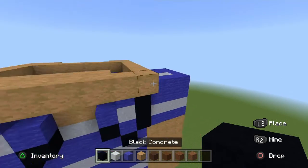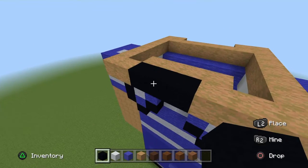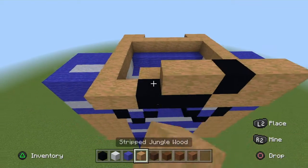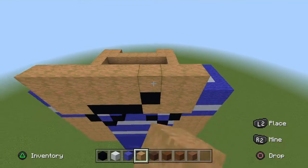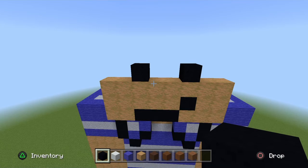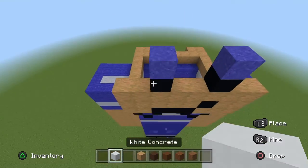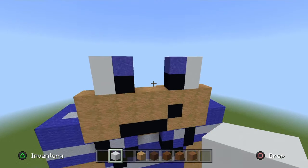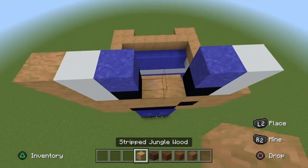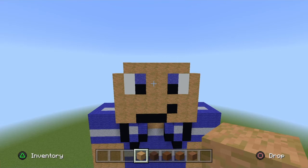Now we start on the head. Go in three Stripped Jungle Wood from the right and break three. Get your Black Concrete, place three there and diagonally to the top right place the Black Concrete. The next row is all Stripped Jungle Wood, and so is the row after. On top of where the Black Concrete is out diagonally, place the Black Concrete above it. Skip two blocks over and place the Black Concrete. Get your Blue Powder and place one on top of the Black Concrete. Get your White Concrete and place two on one side going out towards the body for the eyes. Fill the next two rows in with Stripped Jungle Wood, then from either side of the White Concrete fill across with Stripped Jungle Wood.